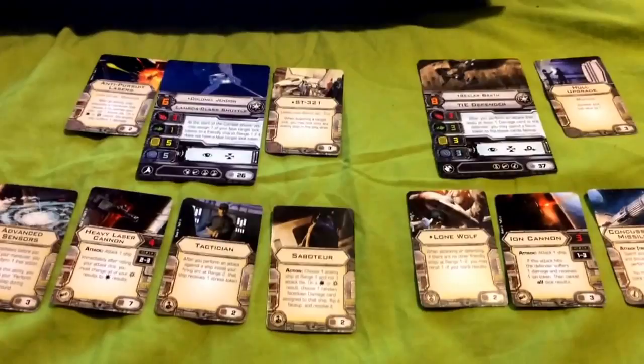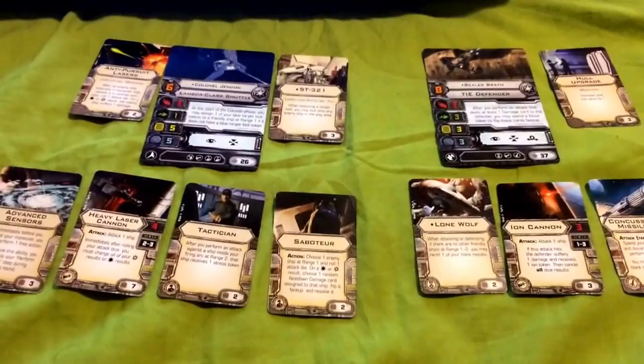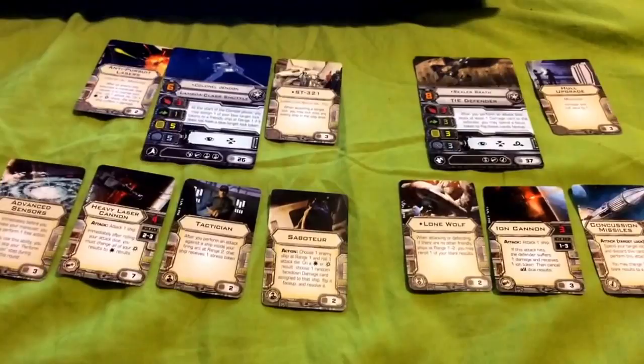So yeah, this is my roommate's Forgotten Aces build. Let me know what you guys think in the comments below — any constructive criticism is greatly appreciated. Feel free to use this build in competitive or casual play, or tweak it to your own specifications. My roommate used two TIE Bombers prior to coming up with this build, so if you can find a way to make that work, kudos to you. Thanks for watching — this is Corbin22 signing out.